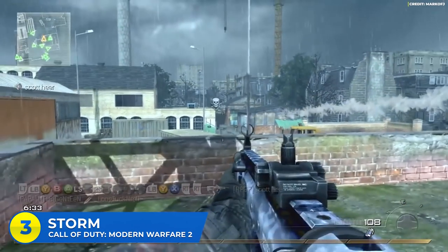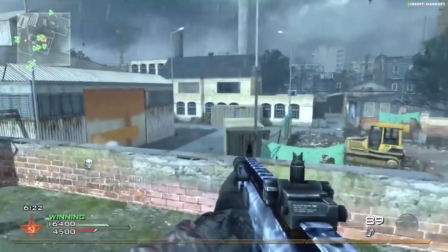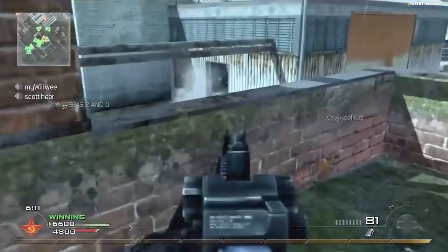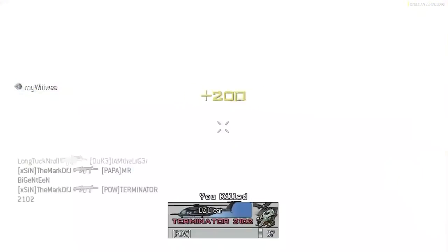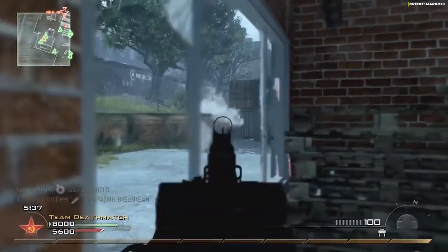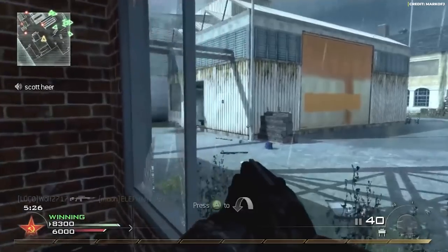At number three — Storm in Modern Warfare 2. A super interesting map acting as a blend of Vacant from CoD 4 and Overpass from Modern Warfare 2, with a rainy background adding to the immersion. Added as part of the Stimulus Package DLC, it was a medium-large map with a three-lane design — the two outer lanes were outdoors while the middle lane ran through a mechanical warehouse full of rooms, nooks, and crannies. Map knowledge was key; experienced players could easily drop nuke after nuke.